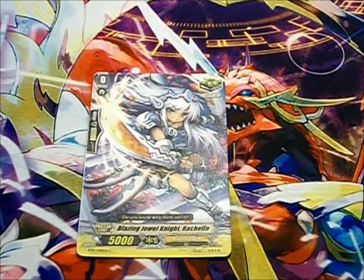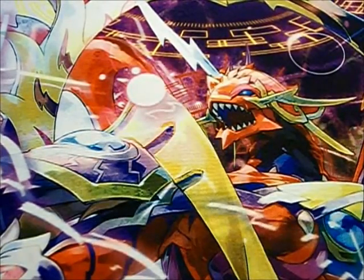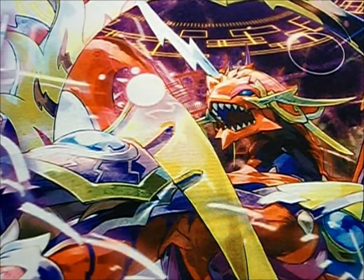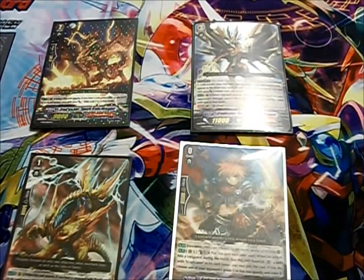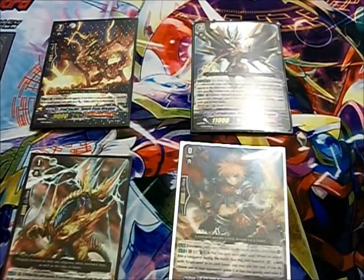You can only run at most 4 heals, which is good because the amount of time it would take to complete a Vanguard game if you could run only heal triggers — they would just go on forever. Now that we have a better idea of what triggers do, you need to keep them in the back of your mind when playing, as you're going to see them either every turn or every other turn. When grade 3s are in action, they get 2 drive checks, which basically doubles your chances of hitting a trigger.